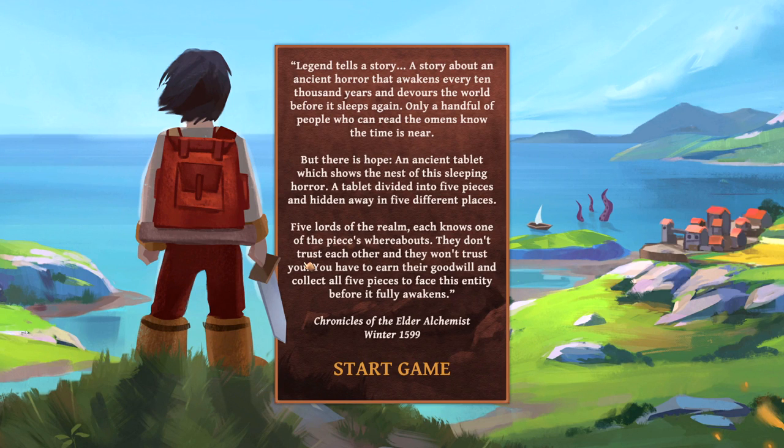Legend tells a story about an ancient horror that awakens every 10,000 years and devours the world before it sleeps again. Only a handful of people who can read the omens know the time is near. There's hope - an ancient tablet which shows the nest of the sleeping horror, a tablet divided into five pieces and hidden away in five different places. Why would you hide that? This seems like a fairly important piece of antiquity - why not just keep the whole tablet in one place in a vault? That way when the cataclysm comes, we can just grab it and go down the list like a recipe for saving the realm. Five lords of the realm each know one piece's whereabouts - they don't trust each other and they don't trust you. You have to earn their goodwill and collect all five pieces to face the entity before it awakens.